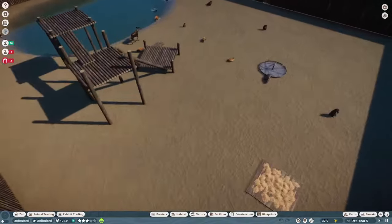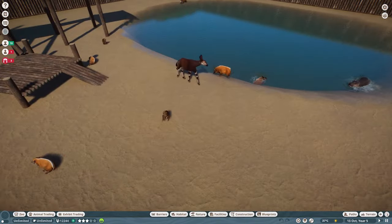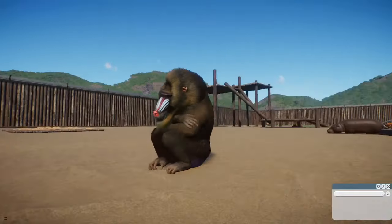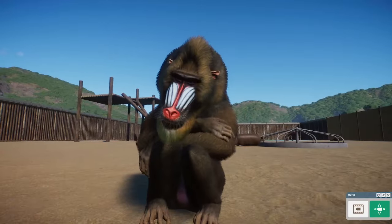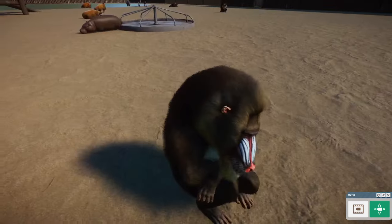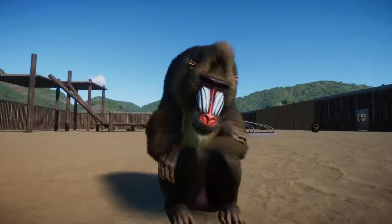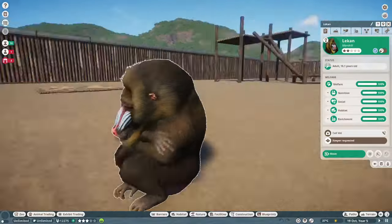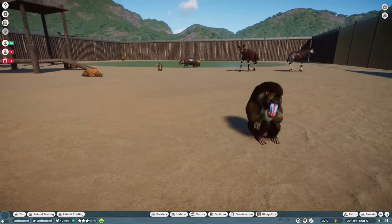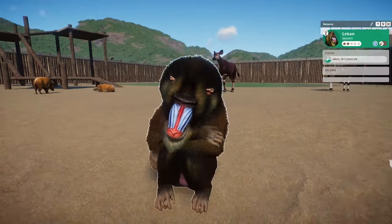Into our little Congo exhibit, there are a good few animals. First off is the Mandrill — the Mandrill has been given a bit more intensity in its colors and some changes to the fur. The Mandrill looks really good and the intensity of the colors everywhere have been updated. Those colors are much more vibrant than they would have been previously.